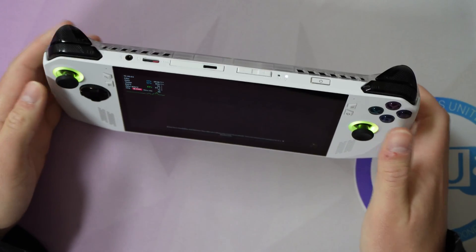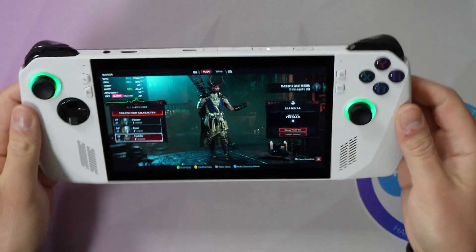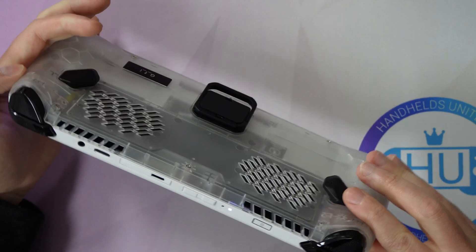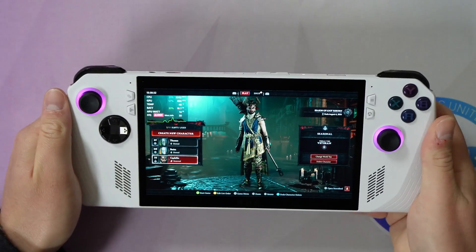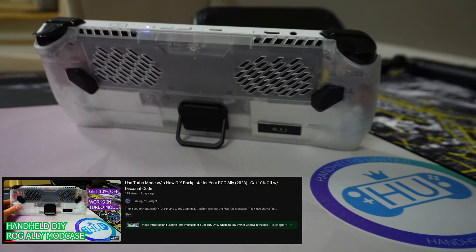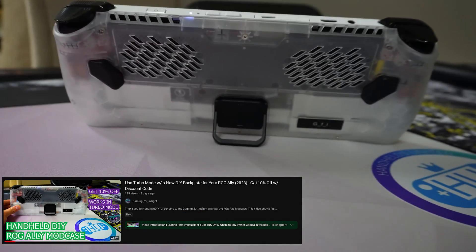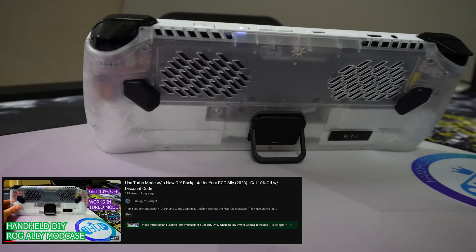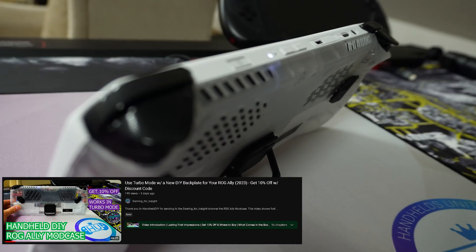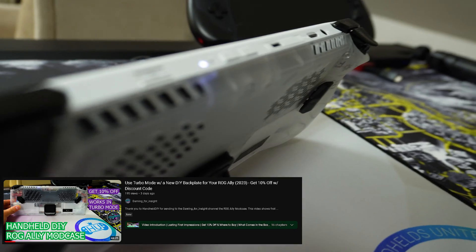If you like seeing the ROG Ally on a kickstand, as I have shown in video footage here, you will want to check out the ROG mod case from Handheld DIY. Make sure to check out my video with the starting title 'Use Turbo Mode with a new DIY backplate for your ROG Ally 2023' on installing it to get 10% off of your purchase.